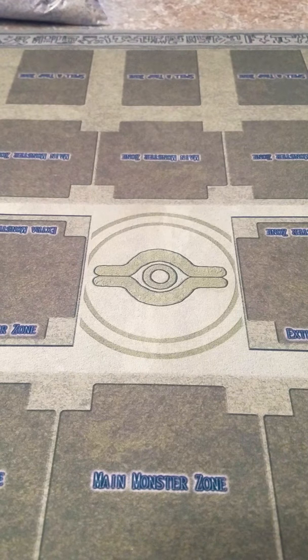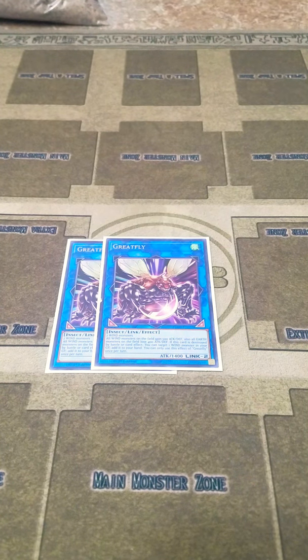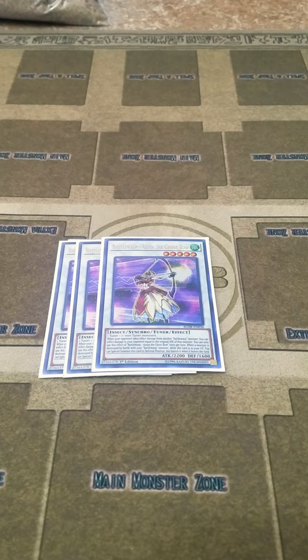For the extra deck I play two Great Fly. This card is great because it is a wind insect like the rest of the Battle Wasps, so whether you're locked into wind or insects, you have a Link monster you can go to. And I play three copies of Azusa the Ghost Spell, which is the other Battle Wasp tuner. Its ability is if a Battle Wasp destroys a monster on your opponent's field, you can summon it from the graveyard in defense position. But if your opponent takes damage from a Battle Wasp effect, Azusa deals damage equal to that Battle Wasp's attack once. You can only control one Azusa the Ghost Spell because of that.